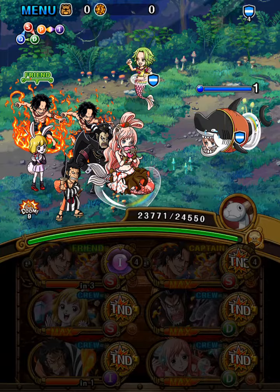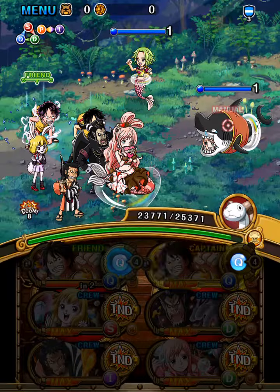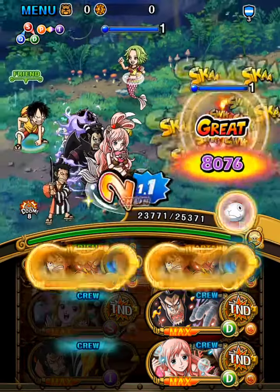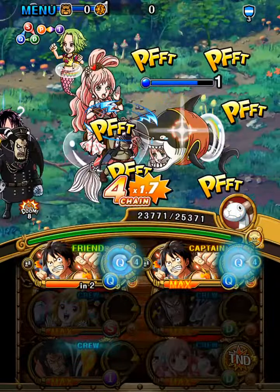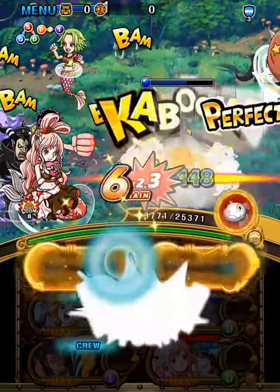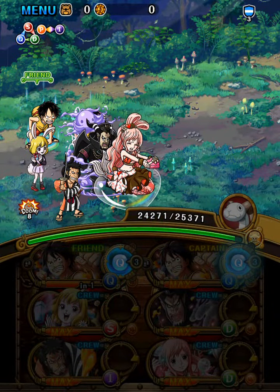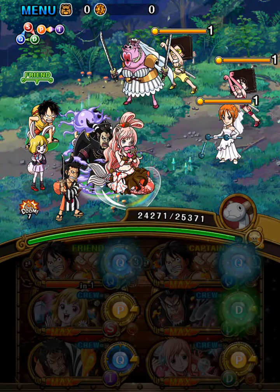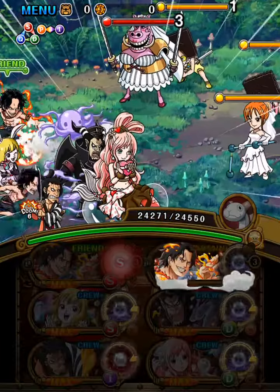Kami increases defense a bit, and if Shirahoshi is below 50% she will put up a Resilience buff, so I try to kill her first. That is why I usually go and kill her first, because Kami only deals 1800 damage. In this stage we are killing the girls in the back first.